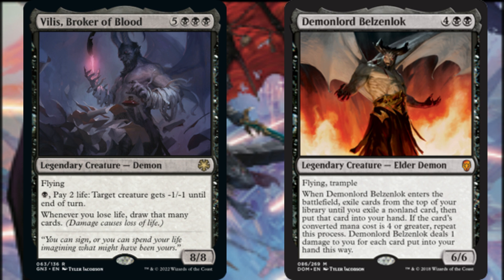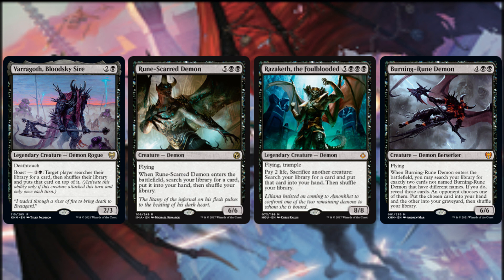Drawing cards is great; tutoring for cards can be even better. Through its Boast mechanic, Varragoth, Bloodsky Sire lets us search our library for a card and put it on top — we can only Boast if it attacked this turn, once per turn. When Rune-Scarred Demon enters the battlefield, we search our library for a card and put it into our hand. If we pay two life and sacrifice another creature, Razaketh the Foulblooded does the same. When Burning-Rune Demon comes into play, we search our library for two cards with different names, reveal them, and an opponent chooses one to go to our hand while the other goes to our graveyard. With our suite of recursive spells and cheat-into-play effects, there is no right choice for this opponent.